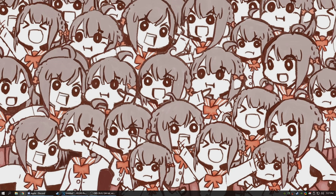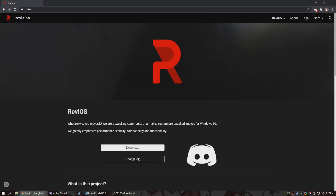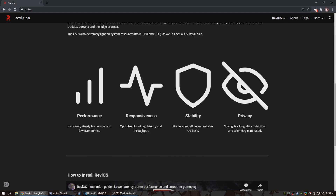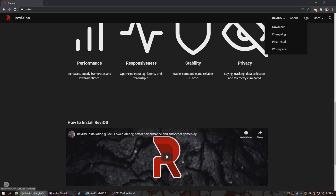The final thing I'm going to talk about is the version of Windows I'm running. I'm actually running something called ReviOS, which is basically a more optimized Windows ISO. If you go to Revi.cc in your browser, you can see what it is — it's a tweaked version of Windows 10 Pro. I've suggested it to a lot of people. It has made my Windows run so much better, my in-game performance is a lot better, there's no stuttering anymore, and mouse input is like a million times better.